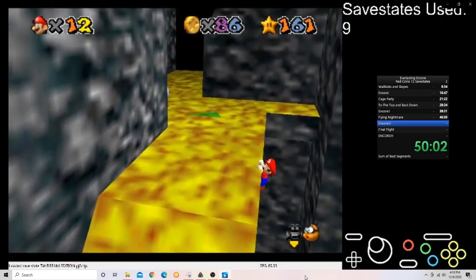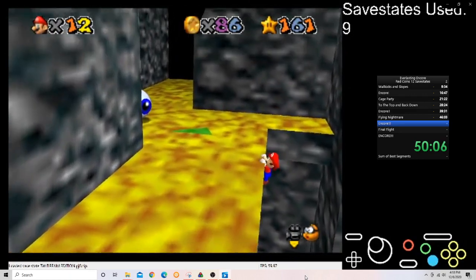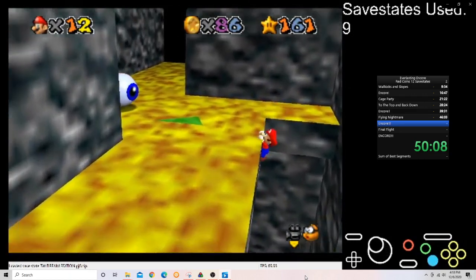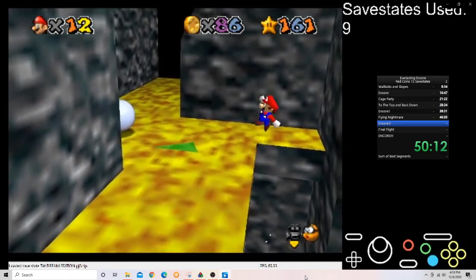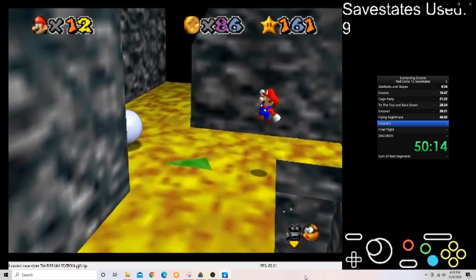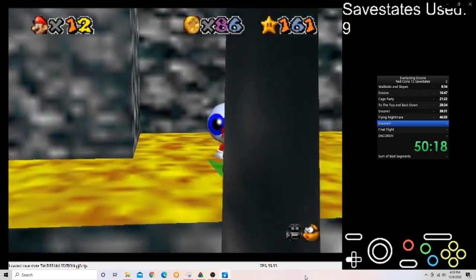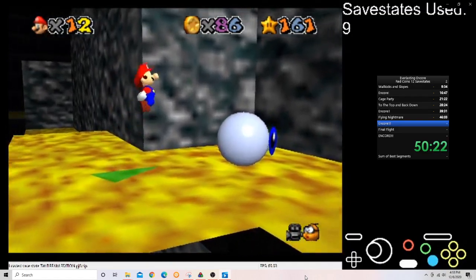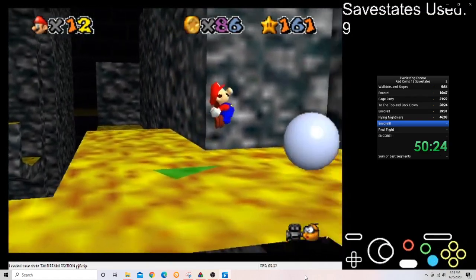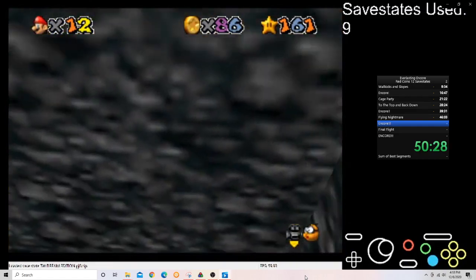Those precise wall kicks are really difficult. They're very dependent on your wall kick frames. Sometimes if I die to them I'll call them luck, but they're not luck. It's just 100% take what you're given, adapt, and you'll get it. Also, looking away from eyeballs makes them not look at you. I genuinely didn't know that for the longest time — I only found out while I was playing the stage, which is why I purposely wait for the eyeball to go by.